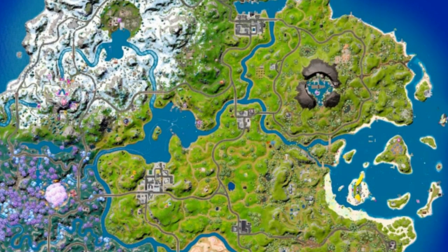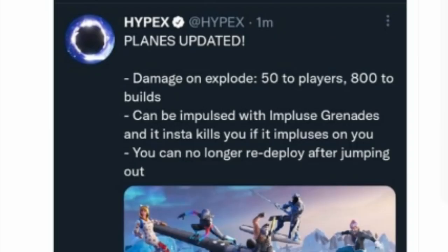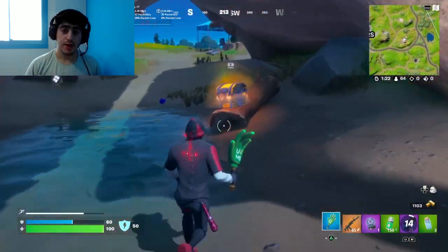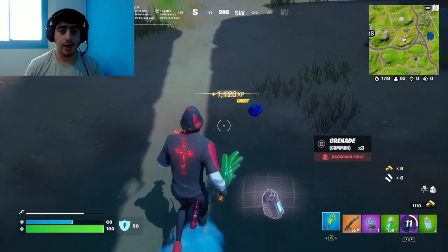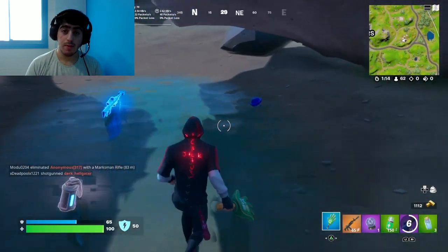For the map, they only updated the Daily Bugle — they brought back the pirate ship and the cannons. Thanks to iPax for letting us know about this. They also updated the planes: damage on explode is 52, damage to builds is 800, they can be displaced with impulse grenades, and it instant kills you if you get impulse-launched into it. You can no longer redeploy after jumping out. Also, the POI formerly called the Daily Bugle has now been renamed to Lazy Lagoon.